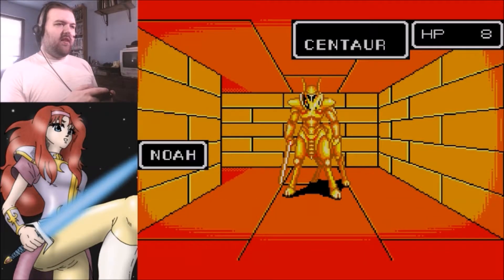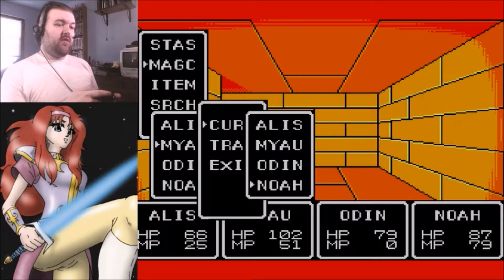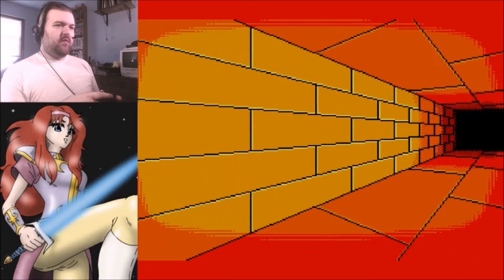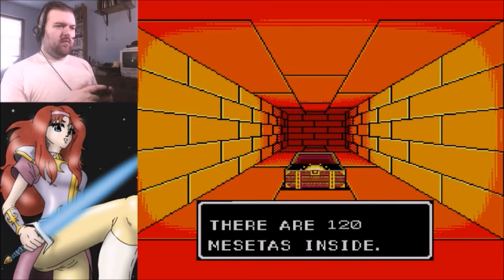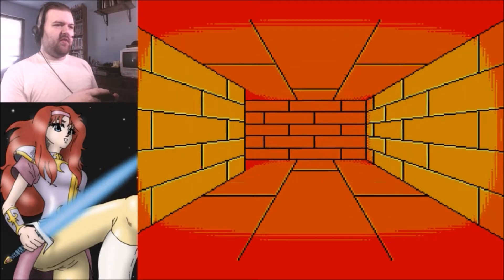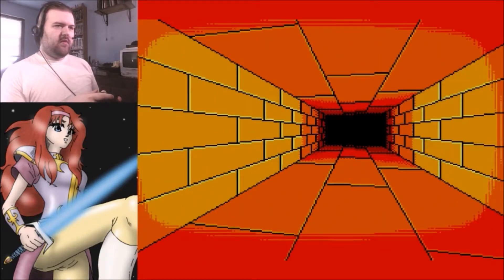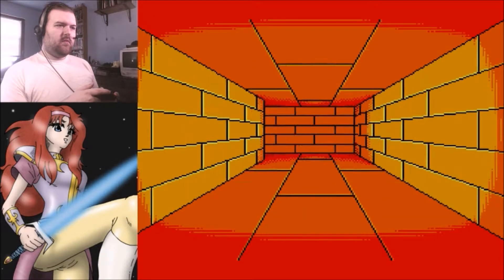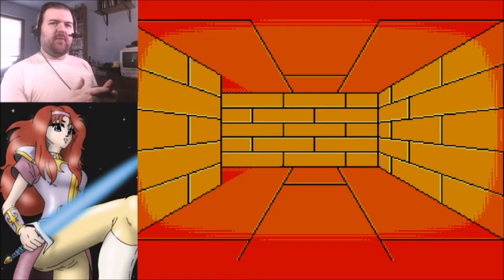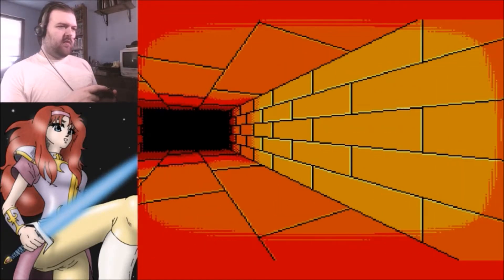I'm going to try and keep my two healers at low health at all times, so that when I need them to die, it takes less time. Noah's survival is absolute 100% priority. When Alice falls to like 20 hit points, I'll heal her and keep her at around 100. Down to B1. Looks like we make a left, and then a right.